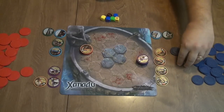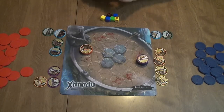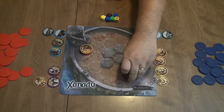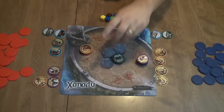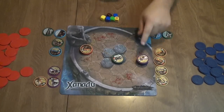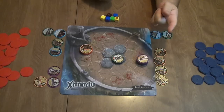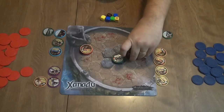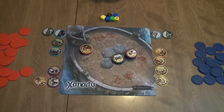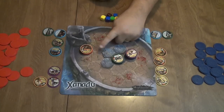On blue team's second turn, we deploy our champion Korikos. Her latent ability is Ready, which means when she's deployed she can move and attack as if she were an eligible gladiator. She has a movement of three, so we move her to the arena hex — important for the king-of-the-hill mechanic to score points at the start of my turn. We also move the Defender adjacent to her for protection.